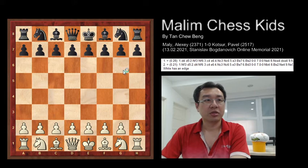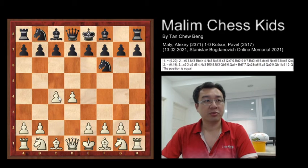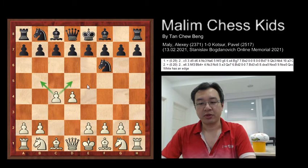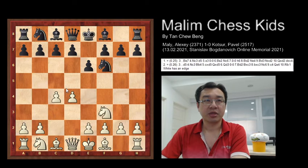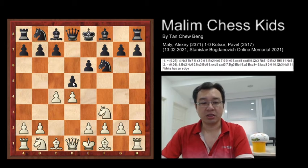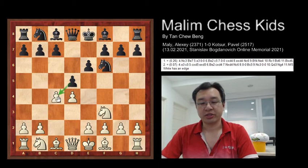The game starts with pawn to d4, knight f6, c4 — White is trying to control the center of the board with the Queen's Indian, a classical variation. Black plays e6, and White continues with knight f3. Then d5 was played, with this pawn trying to attack White's pawn and break down the White pawn structure.